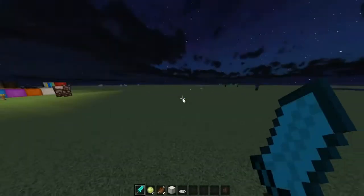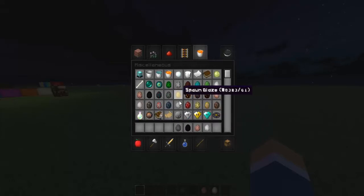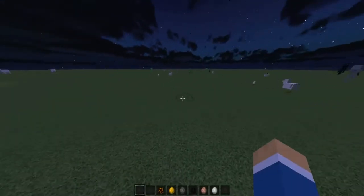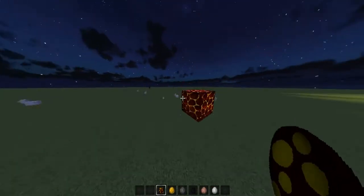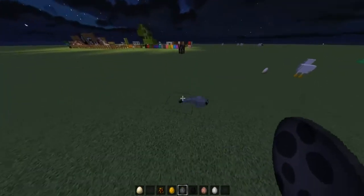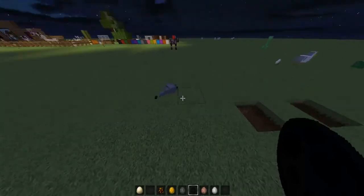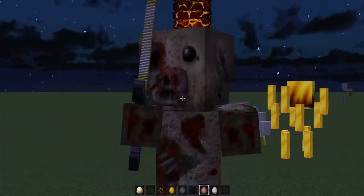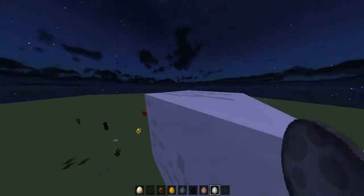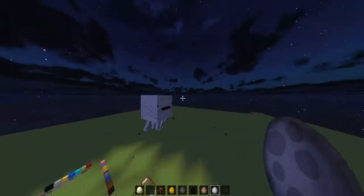Let's spawn some mobs. A ghast, a pigman, and an enderman. A silverfish, a blaze, and a magma cube. The enderman has blue eyes, which is kind of cool. Silverfish — ew. The pigman is huge and horrifying. And the ghast is a derpy ghast — hi, derpy ghast! This guy looks so beautiful.